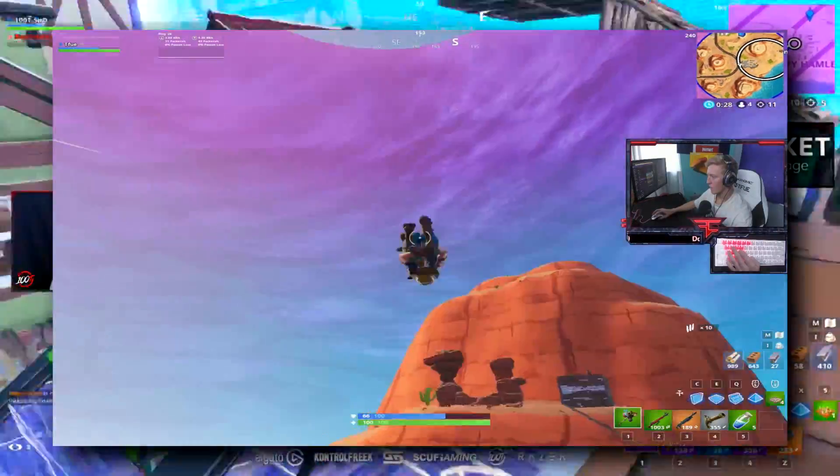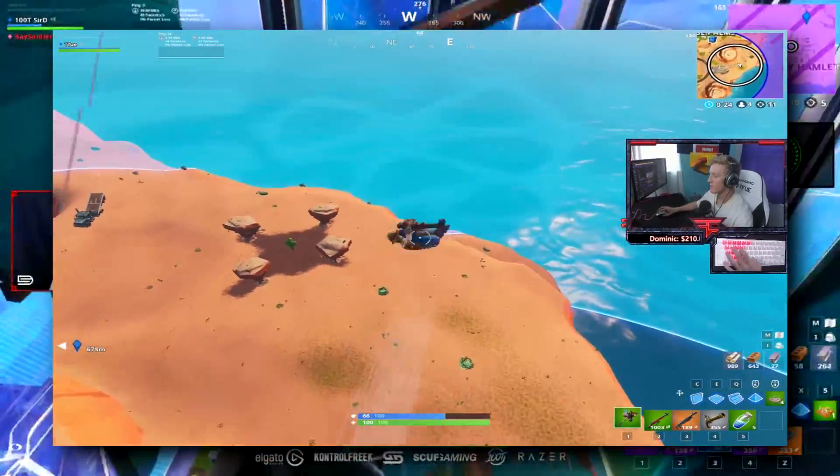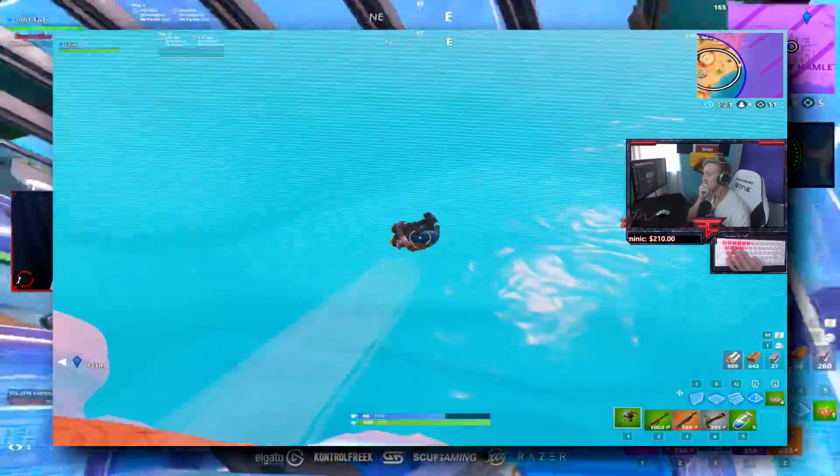Tfue experienced the cannon bug out in the middle of open terrain and just flew into the ocean. Ninja was also in the middle of the open and got launched completely off the map.